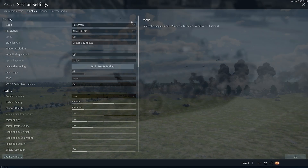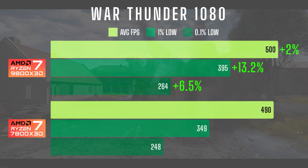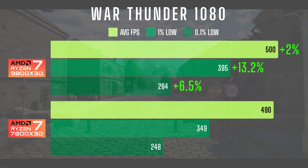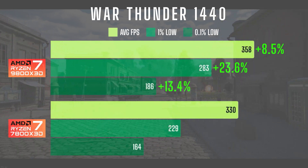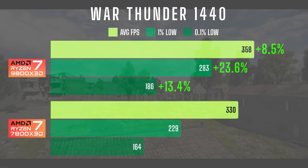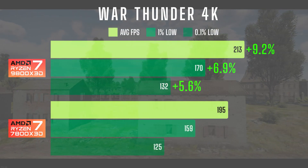Moving on to War Thunder. For this test I used the tank battle CPU benchmark and ran the game at native resolution on the low graphics preset. In 1080 the average FPS was nearly identical between both CPUs, with the 9800X3D showing a 13% improvement in 1% lows and a 7% gain in 0.1% lows. In 1440 the 9800X3D again pulled ahead with a 9% increase in average FPS, a 24% boost in 1% lows, and a 13% uplift in 0.1% lows making it look a bit smoother. In 4K the differences were minimal with all metrics falling within single-digit percentage gains.